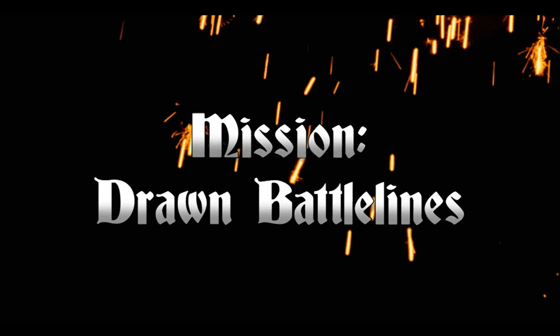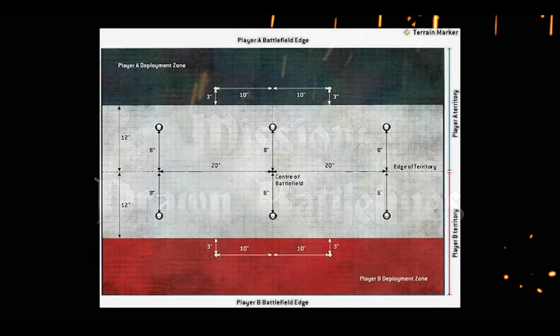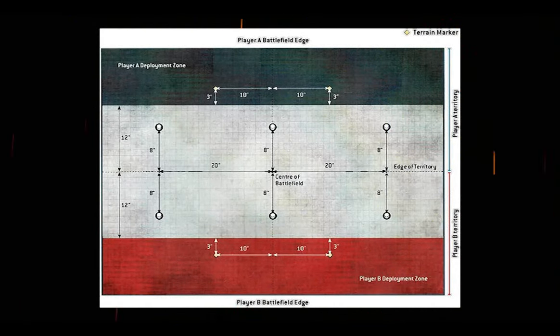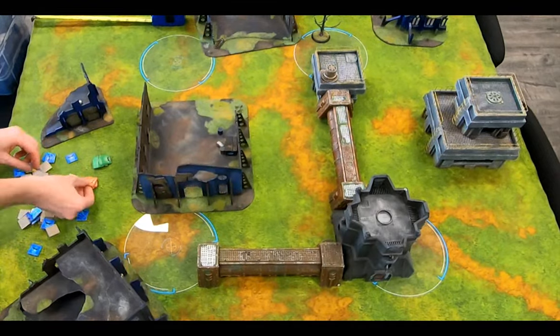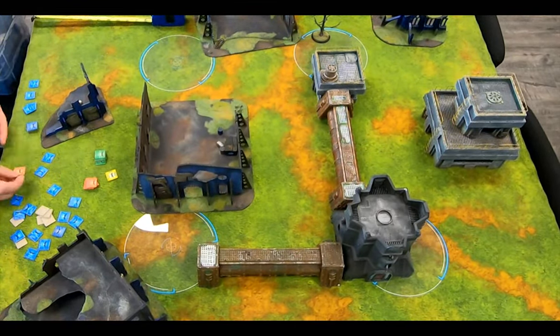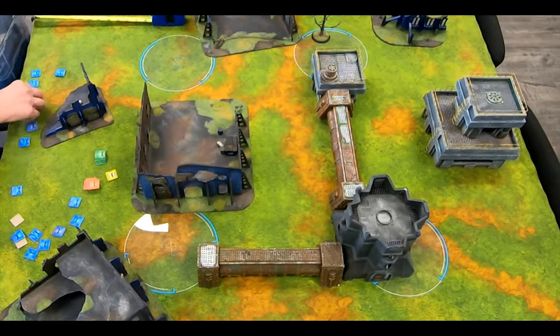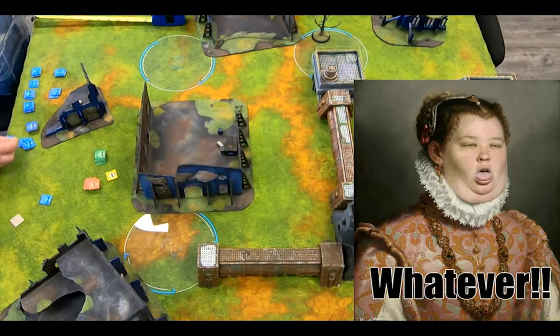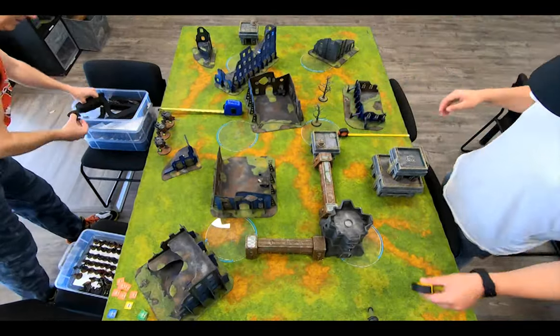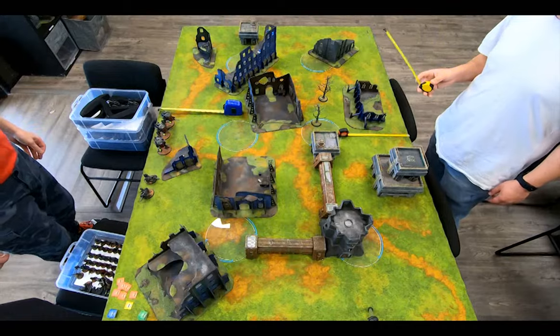The mission is drawn to battle lines, which means we're starting on the long side of the battlefield. This is going to give the boys in red and brass a serious advantage. The optional secondary is kind of puny — you get points if you have more objectives in the enemy's zone than your own. Not holding objectives gets you secondary points, but doesn't that mean you're losing primaries? Whatever, neither of us took either one of those. I sorted out my little orders tokens to help me keep track of who is under the influence of what.